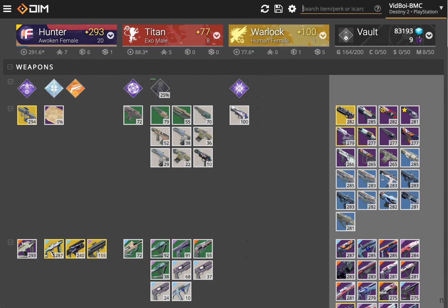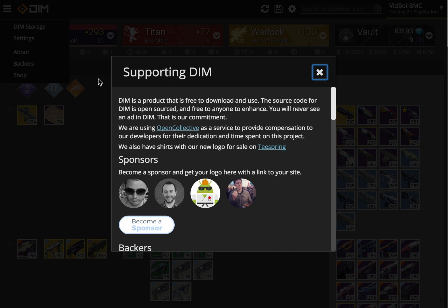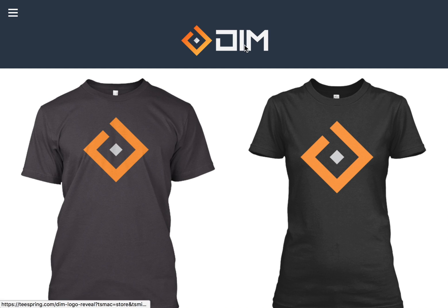Just a reminder: DIM is completely free, ad-free, and works on every platform. It's built by a team of volunteers and it's completely open source. We always love help and suggestions. You can reach us on Twitter, Reddit, or Discord. We have a backers page where you can support us directly, and a little shop where you can buy t-shirts and stuff to show your love of DIM. Feel free to subscribe to this channel for more tips and tricks for DIM later.